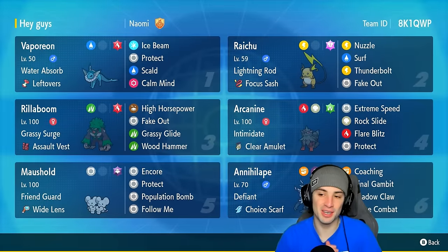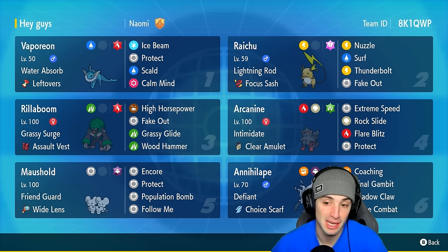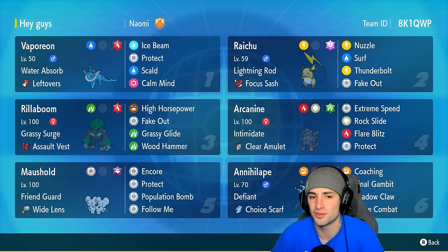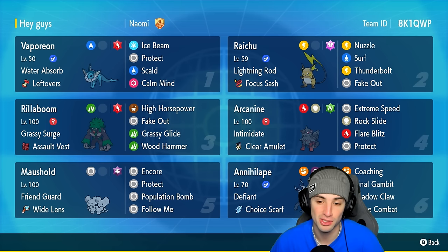There you go ladies and gentlemen — rocking out with Vaporeon in today's video. Absolutely loved this Pokemon, had a blast with it setting up Calm Minds, being bulky, and doing some decent damage. We ultimately ended up with a 1-2 record. This team was awesome — Raichu was great, Surfing with Water Absorb, Thunderbolts, Nuzzles, Fake Outs. Vaporeon setting up Ice Beam and Scald. The rest of the team was always solid in Regulation H.